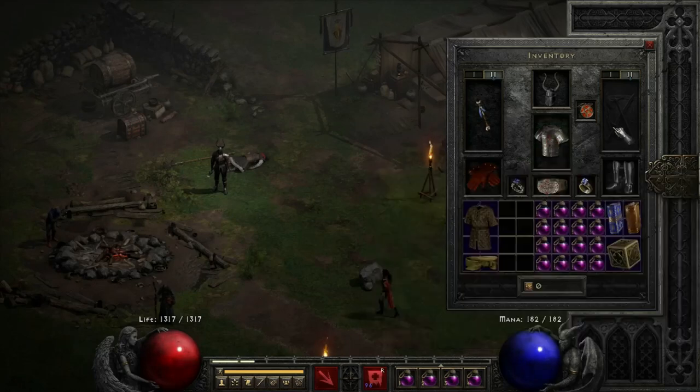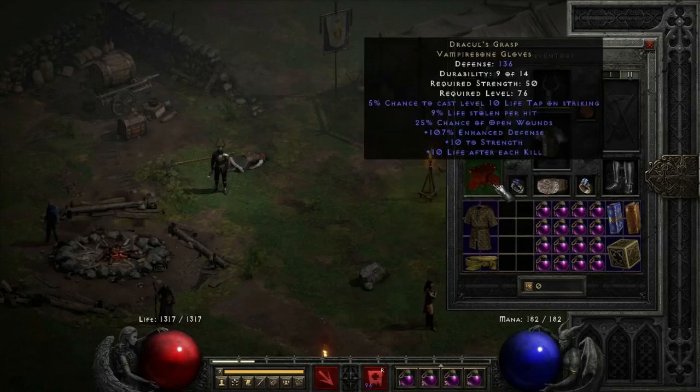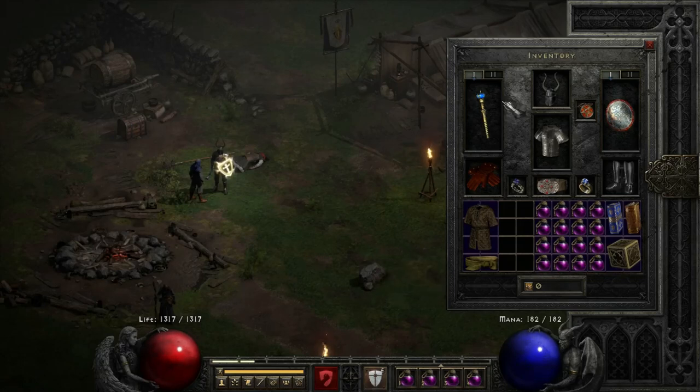On switch, you can see this is a budget build — I don't have a CTA. You can use a CTA if you need to; I never have, though I've had a Barb in my group come and Battle Orders me. I do have a Life Tap wand on switch because sometimes it takes a while for Dracs to pop off. Especially on Uber Mephisto, I like to Life Tap him first and then go in. There's actually one charge missing because I used it on D-Clone earlier.